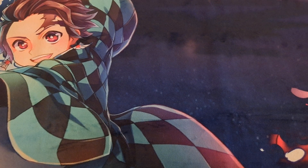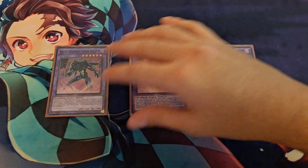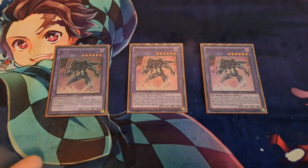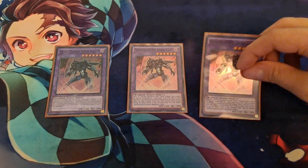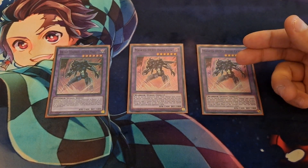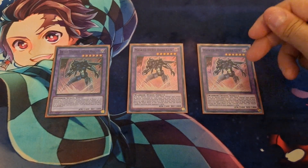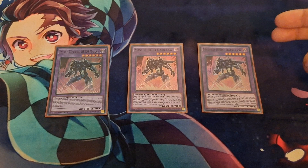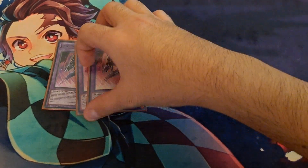That is it for the main deck — now for the extra deck. I am running not one, not two, but three Masked Hero Dark Law. He's so powerful; the fact that you have the potential to go into two of him on the first turn depending on how many extenders you have is really good. Any card your opponent adds from the deck to their hand lets you, once per turn, banish a random card from their hand — this punishes people for searching. And of course, any card sent to the graveyard from your opponent is banished instead, which is incredibly powerful especially considering how much of the metagame relies on the graveyard to continue plays. Dark Law is still one of my favorite boss monsters.